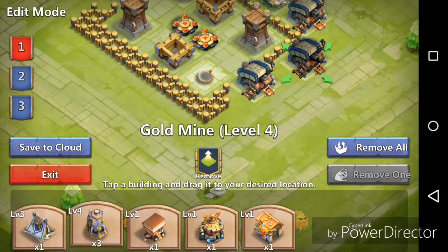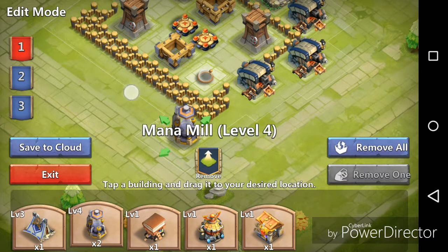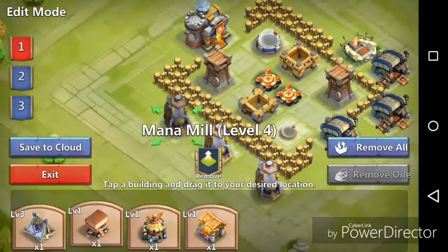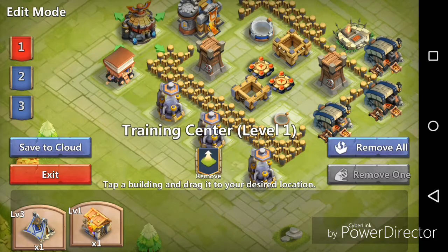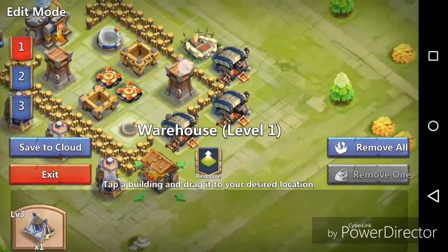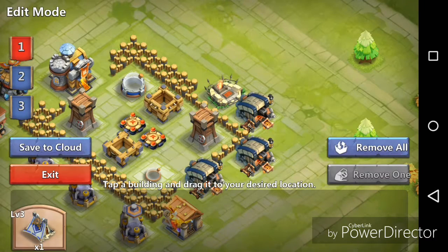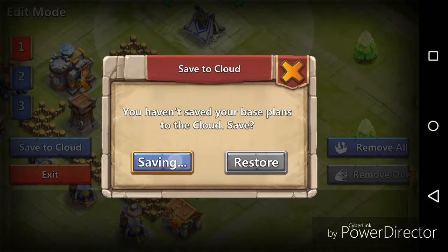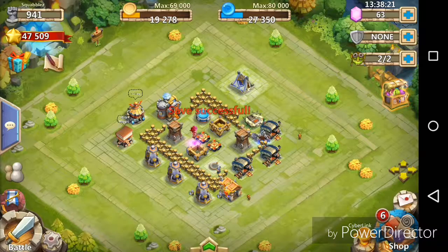We'll throw the rest of these buildings over here for now. I'm just putting them close. Usually you don't want them so close because once they destroy that building, if it's close enough, they'll target stuff inside and start destroying walls or fly over. I'm just putting them close for now because the HBM we're gonna be doing once we get there will be really low-level heroes. Let's throw down the army camp — alright, there we go.